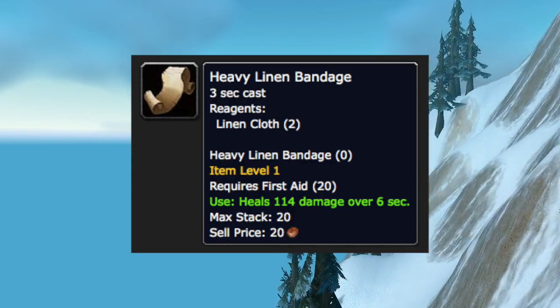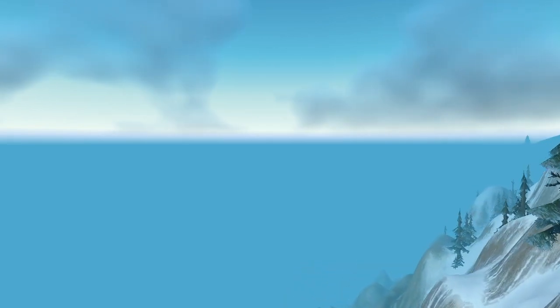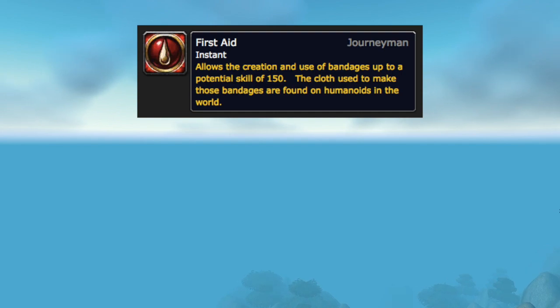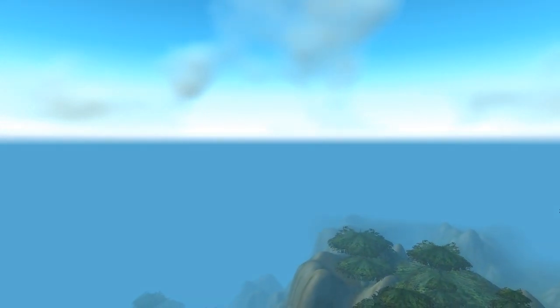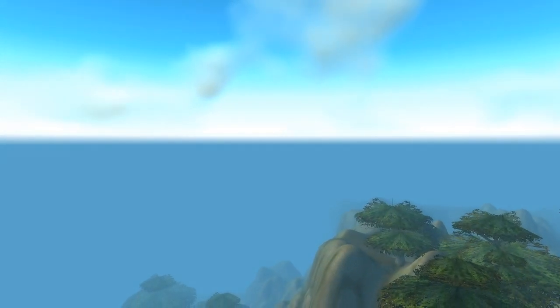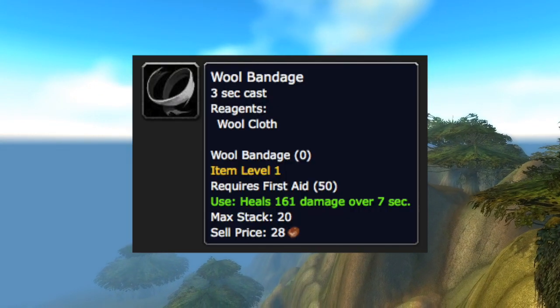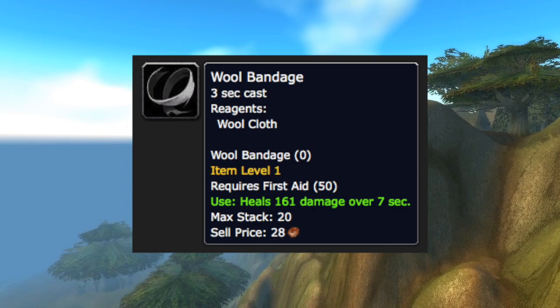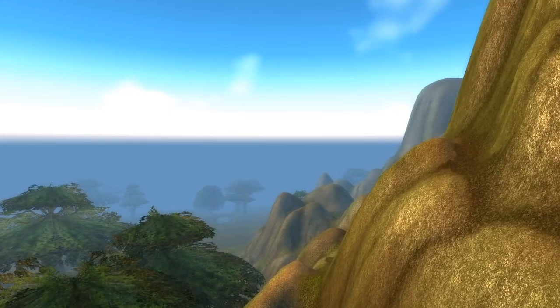After this, you'll then need to learn how to make the heavy linen bandages. Do that now and begin crafting the heavy linen bandages until skill level 50. From here, you'll want to learn Journeyman First Aid from the trainer to progress further in the skill. After doing so, continue to make more of the heavy linen bandages until you reach skill level 80. After this, learn how to make the wool bandages from the trainer and then begin to make all of those until you're at 115.